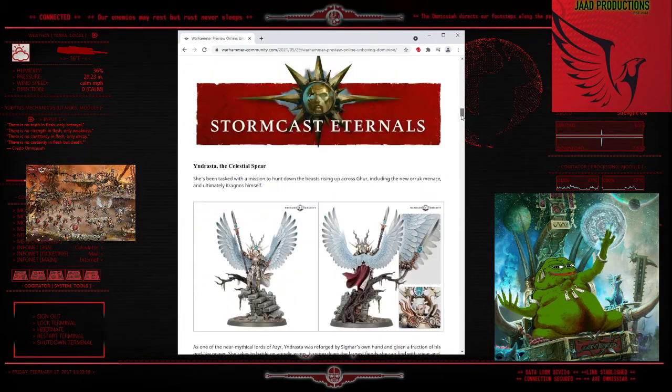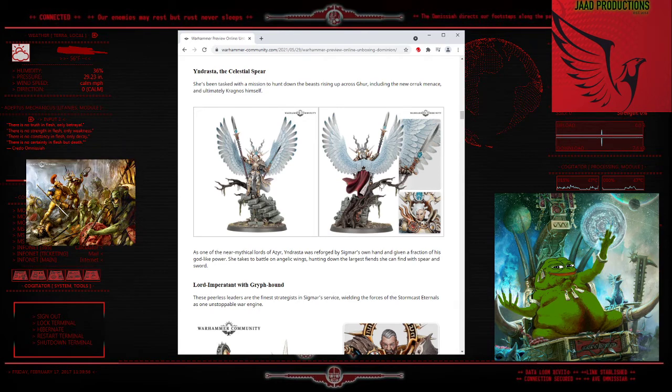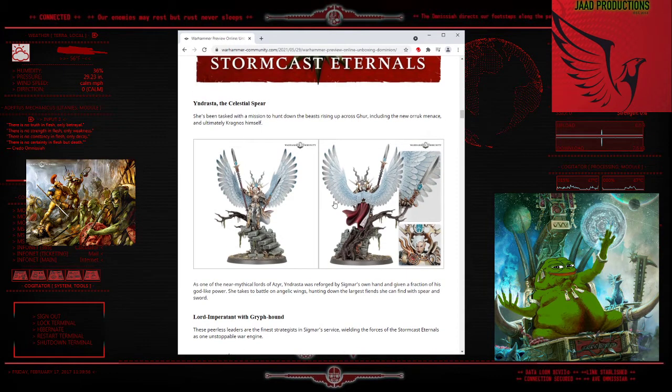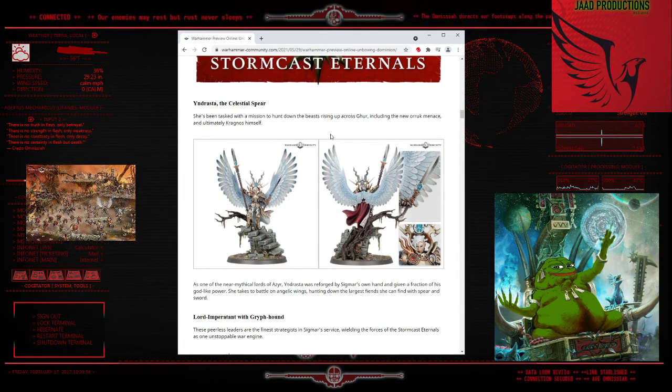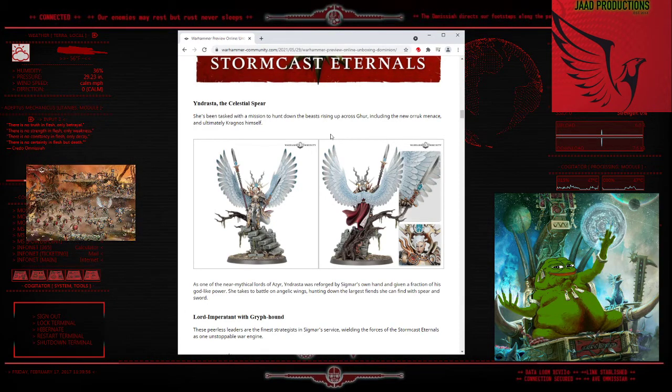Games Workshop has a terrible problem with their exclusive models. But let's dive into the models in the box. We've seen Yendrasta, the Celestial Spear - our centerpiece Stormcast Eternals named character. I have a definite deference against named characters in Age of Sigmar and 40k. I don't like them whatsoever. But I think this model is amazing, except for that haircut.